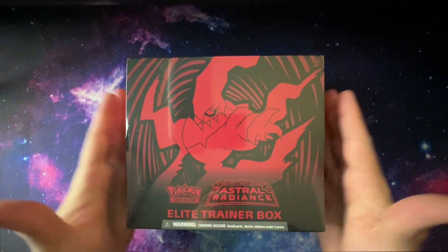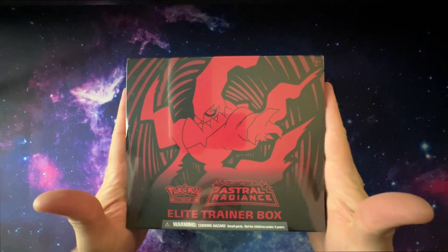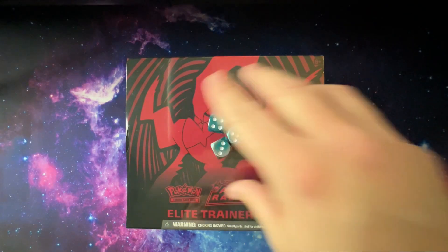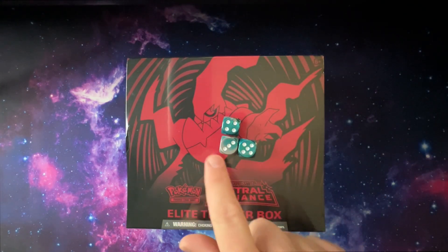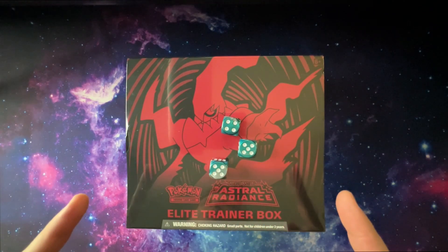Hey guys, what's happening? Today, Astral Radiance — we have a little trainer box challenge. I'm here, Elijah's here, Caleb is here, and here's what we're going to do. We're going to roll these dice. Each one of us is going to roll the three dice. Whoever gets the highest number gets to choose their cards first.